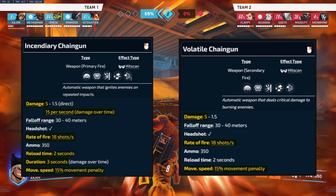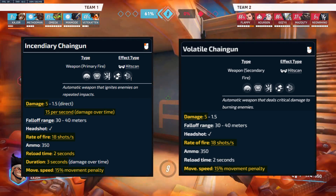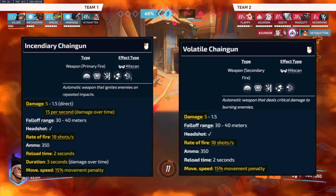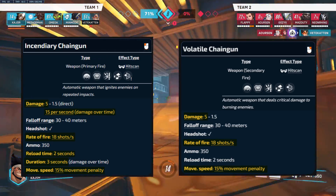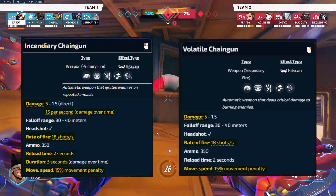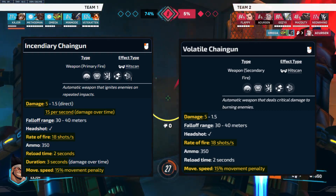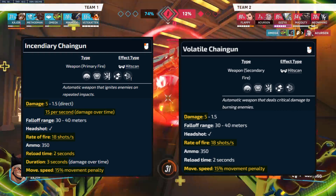Mauga fires either his incendiary chaingun, which ignites enemies on fire for 15 DPS for 3 seconds, or his volatile chaingun, which deals crit damage to enemies on fire. Both deal 5 damage per bullet, firing 18 bullets per second with a standard DPS of 90, with each minigun reducing your movement speed by 15%.